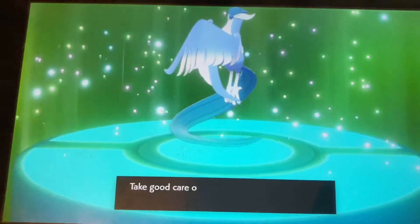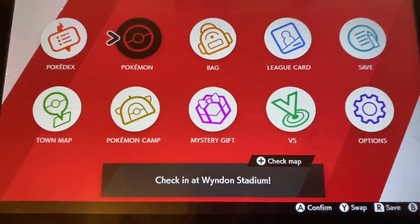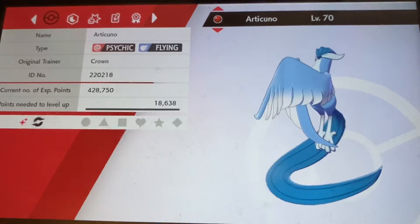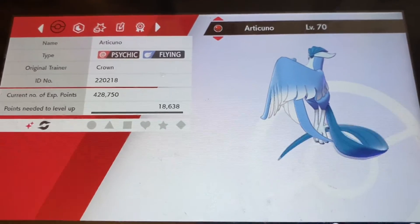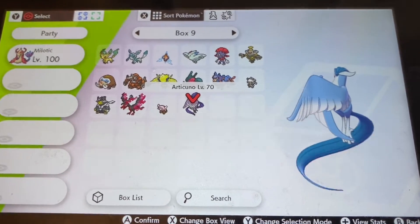Oh, that looks exactly like the regular Articuno. Yo, they killed that shiny! We gotta take a look at this shiny a bit closer. They contrasted those colors so well! That blue really fits with that lighter cyan color. Oh, they just murdered that shiny too — this one is also a good one. I see you, Game Freak. With that being said, there's one more Galarian Bird I need to get. Let's try and get that last one.